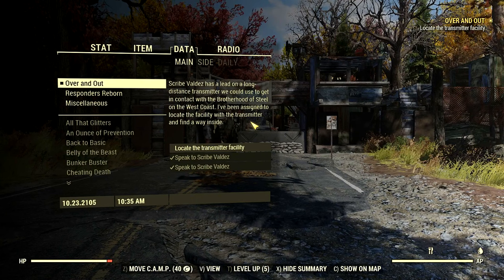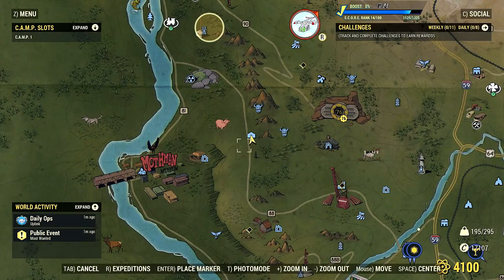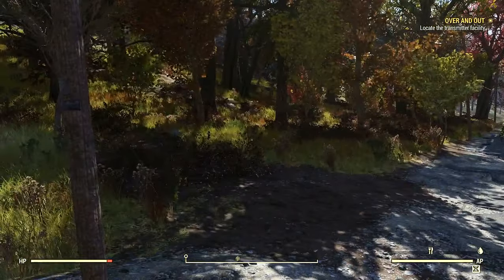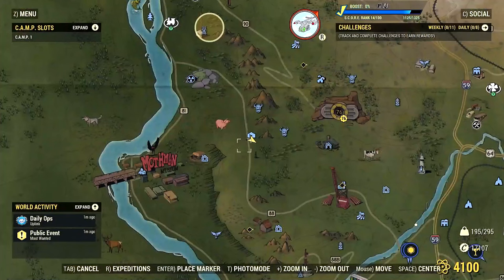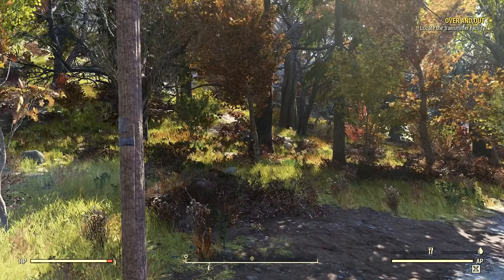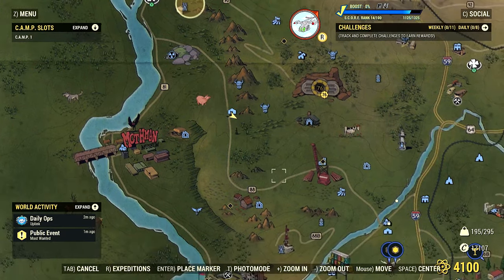I've been assigned to locate the facility with the transmitter and find a way inside. That's what we've been trying to do, but there's just so much new stuff out here since the last time I played. We discovered Oregon Cave North first, then Settlers Ridge, Oregon Cave South, Oregon Cave West, and now Blue Ridge Bunkhouse. All exciting discoveries, no doubt. But there's yet more to be found. Looking at the map, I think I see something in this direction, and I don't want to miss out on an opportunity to see something new — something that's not yet on our map.